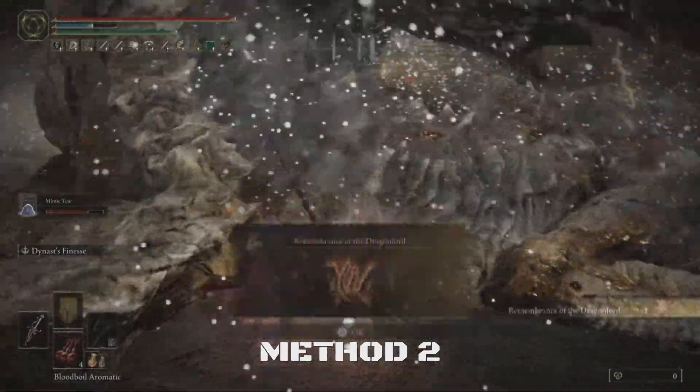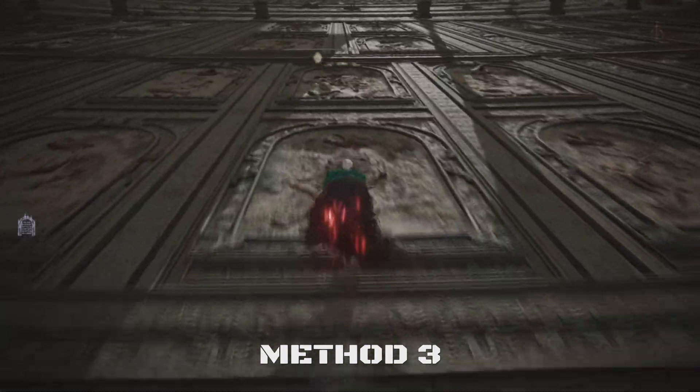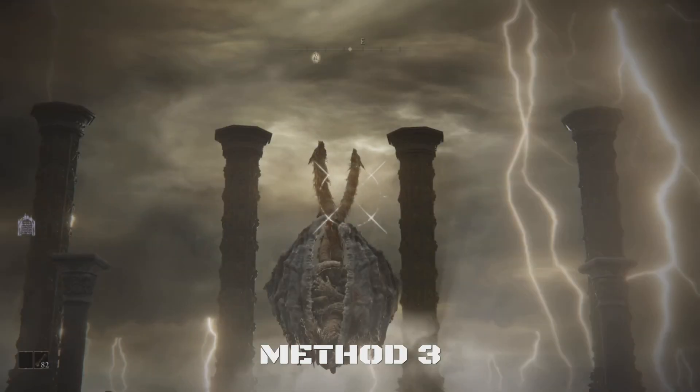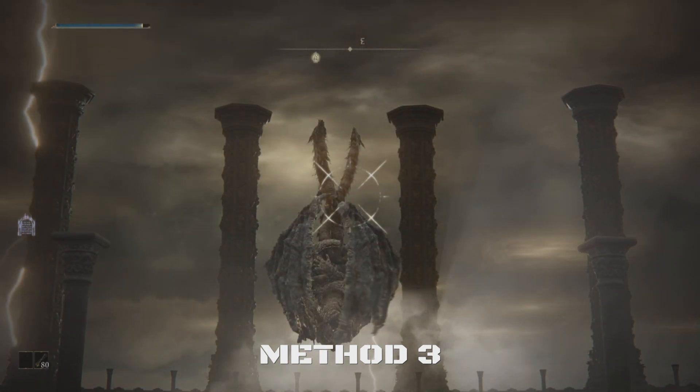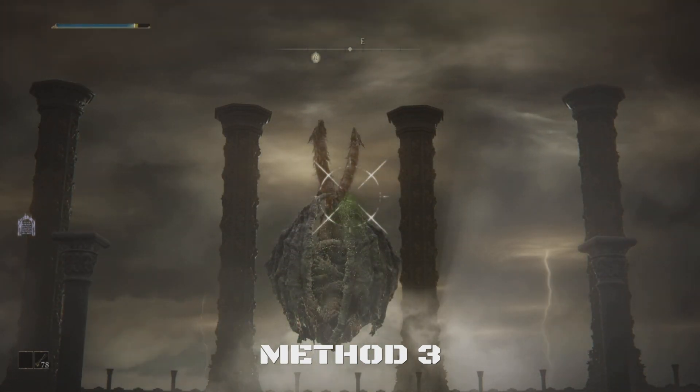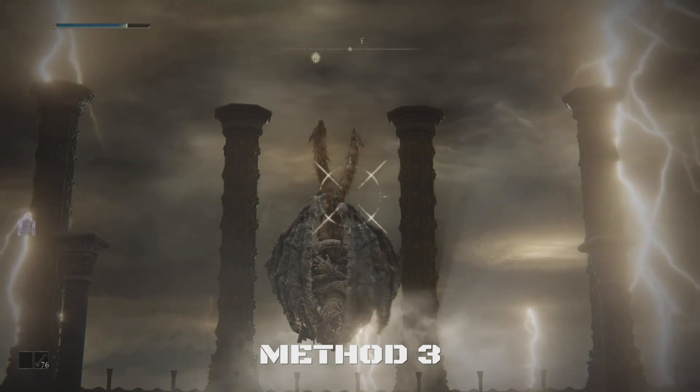For method three, you will need the Serpent Bow and 99 Serpent Arrows. Once you have these, hold the Ash of War button and fire into his wings. After about 7 or 8 arrows he should be poisoned, and you will have to wait until the poison wears off. After that, just do it again until he's dead.